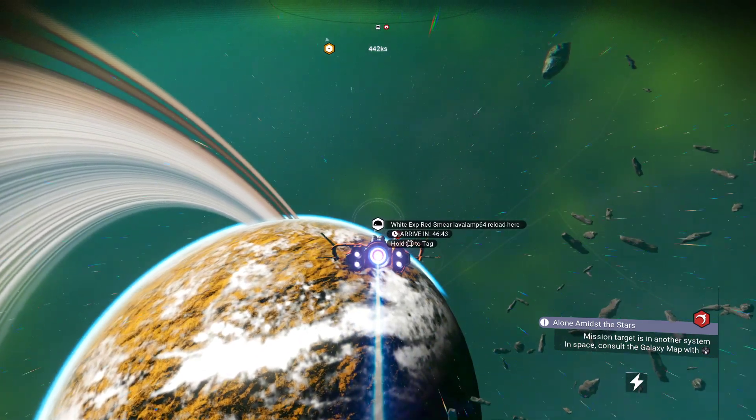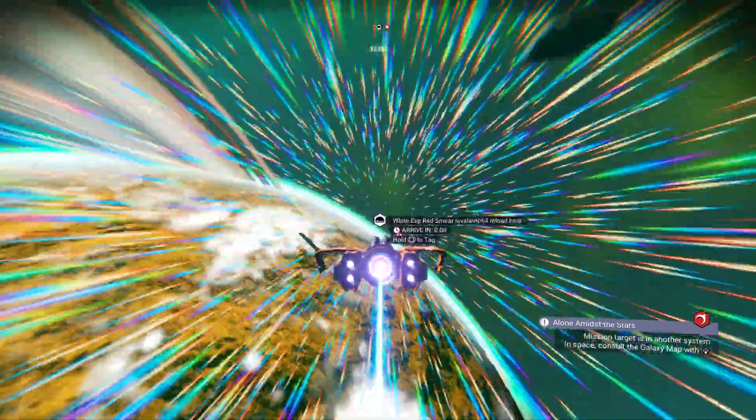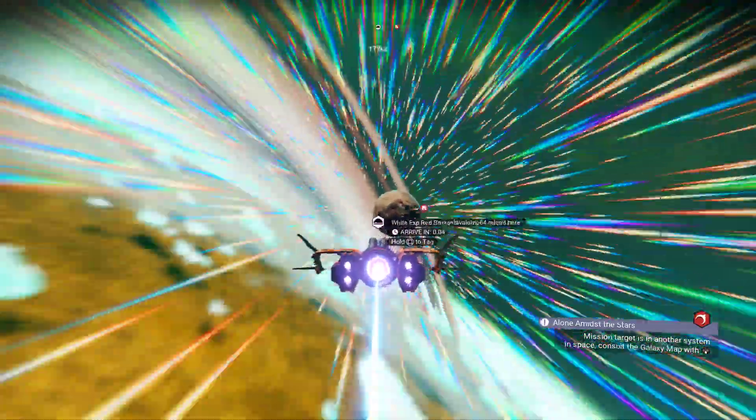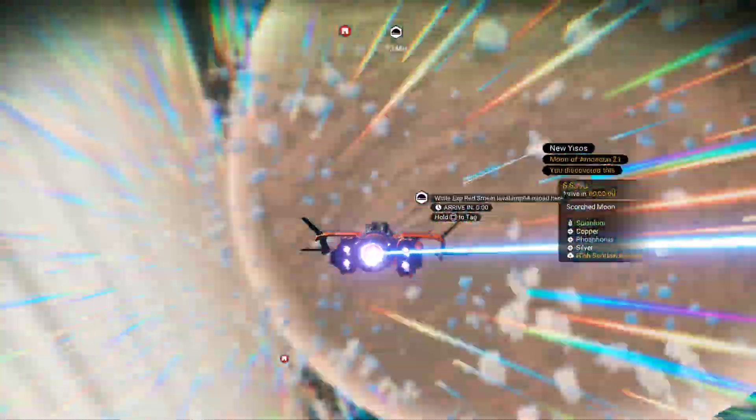Behind the planet closest to the station is the Moon, and there are the minor segments on this Moon here.